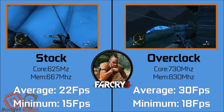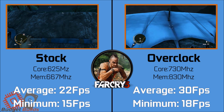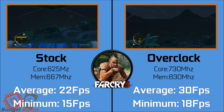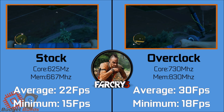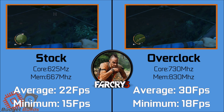A more action-paced game such as Far Cry 3 really allows us to see the overclock shine. Running at 720p low settings, the overclock allows us to hit a smooth 30 FPS average, which only ever dipped down to 18 FPS during really intense scenes. The stock clocks paled in comparison, struggling to hit a 22 FPS average and constantly dropping down to a 15 FPS minimum. The low clocks of the standard DDR3 are likely to blame.